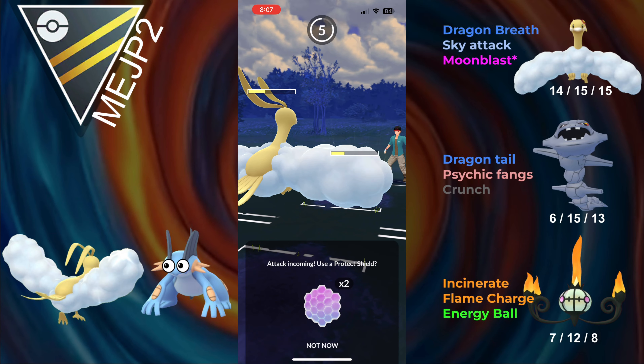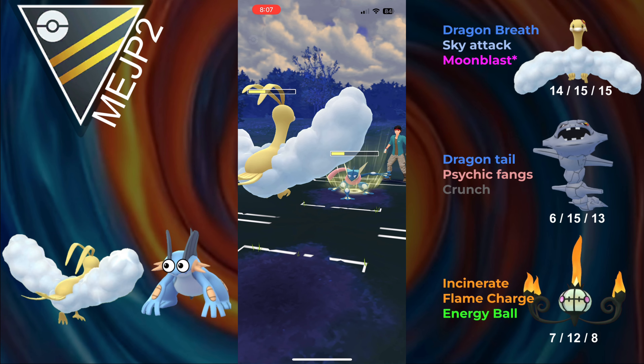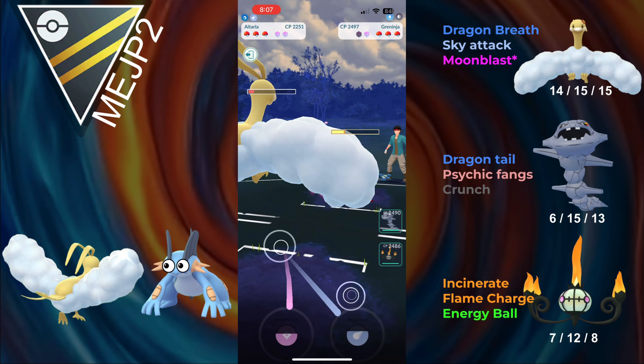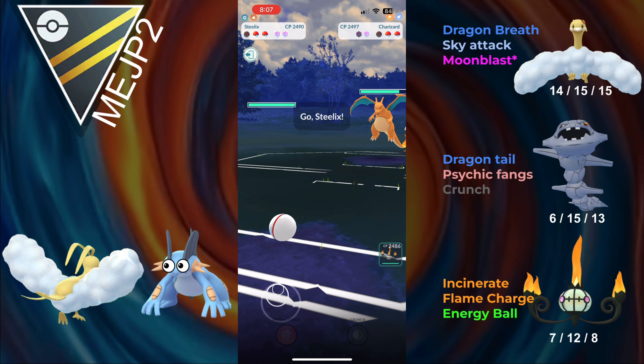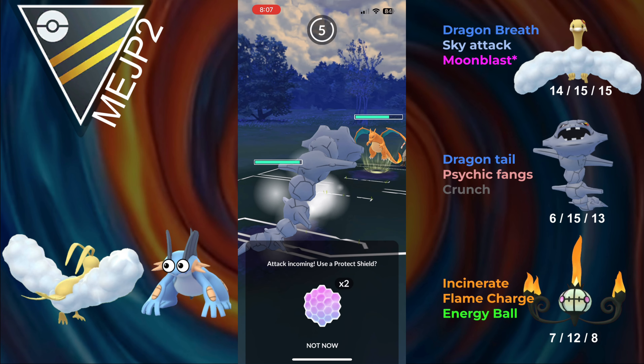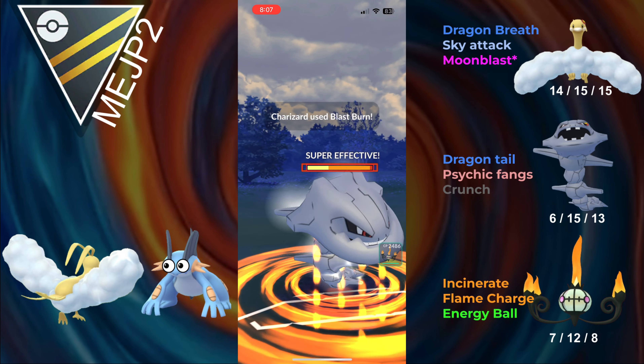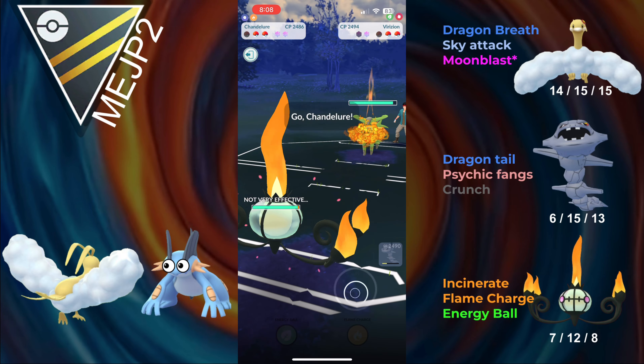They go for a Night Slash — no boost, so I still don't have to shield. Water Shuriken doesn't have much fast move pressure. They go for another Night Slash — no boost — and I go for a Sky Attack. I didn't want to risk them making it to another Night Slash. But in the back they have Charizard, and it looks like I can bring in Steelix, tank a Blast Burn, and switch into Chandelure. Despite it not running Shadow Ball, with just Flame Charge we should be able to take him out.